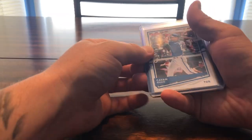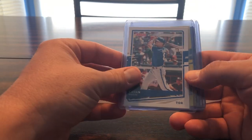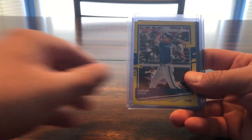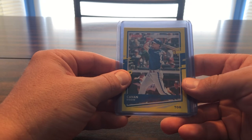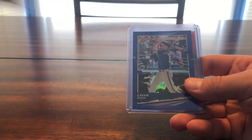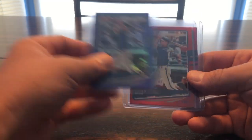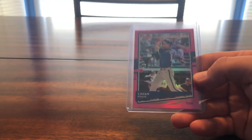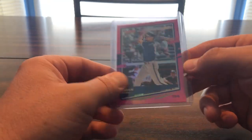Then we move on to 2020 Donruss — this is the regular base white. Then we got the Walgreens — or as I just found out this year, Dollar Tree — yellow. None of these are numbered. There's the blue holo, then red holo, and the pink. Working on that rainbow set as well.